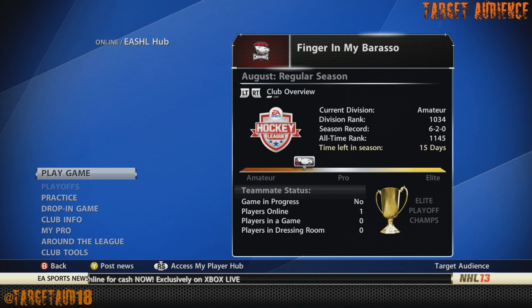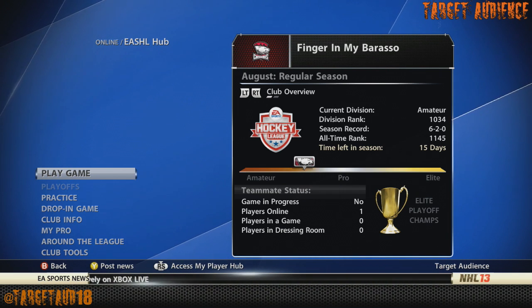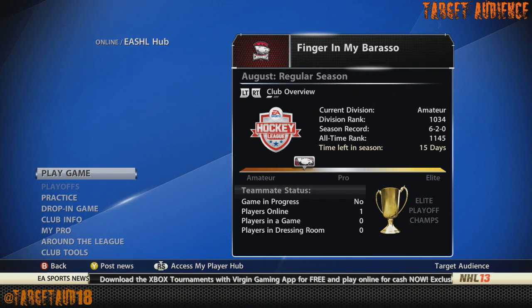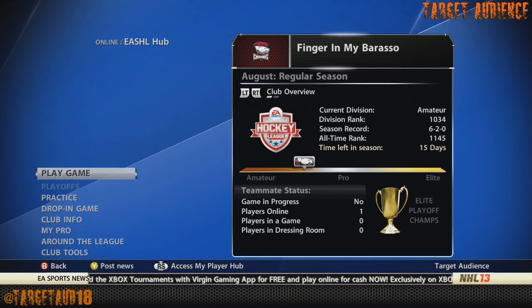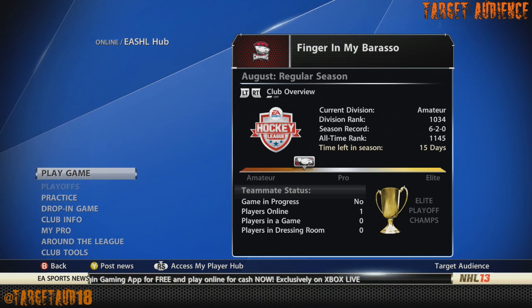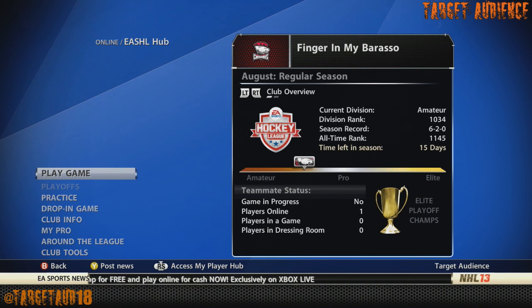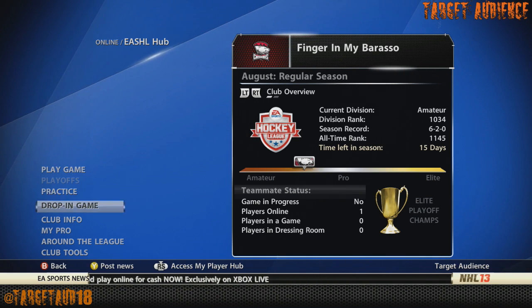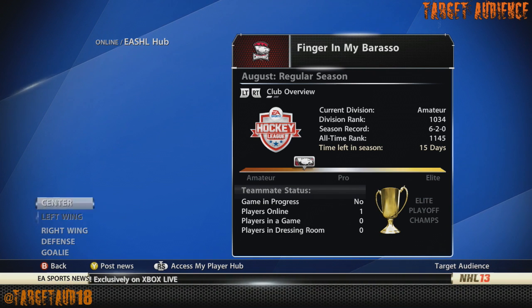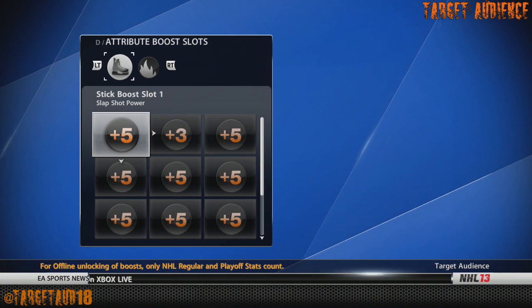So we're going to be doing the big man Shea Weber — one of the best defensemen in the NHL. Now obviously I got as close as I could with his categories because he is at 90 overall, but you'll find that the reason why Shea Weber's overall is so much higher is because of his awareness and his poise. The rest is pretty much actually pretty close. So we'll take a look — first we'll go to My Pro, go to the Hockey Shop, and I'll show you exactly how I got it set up for this big guy.